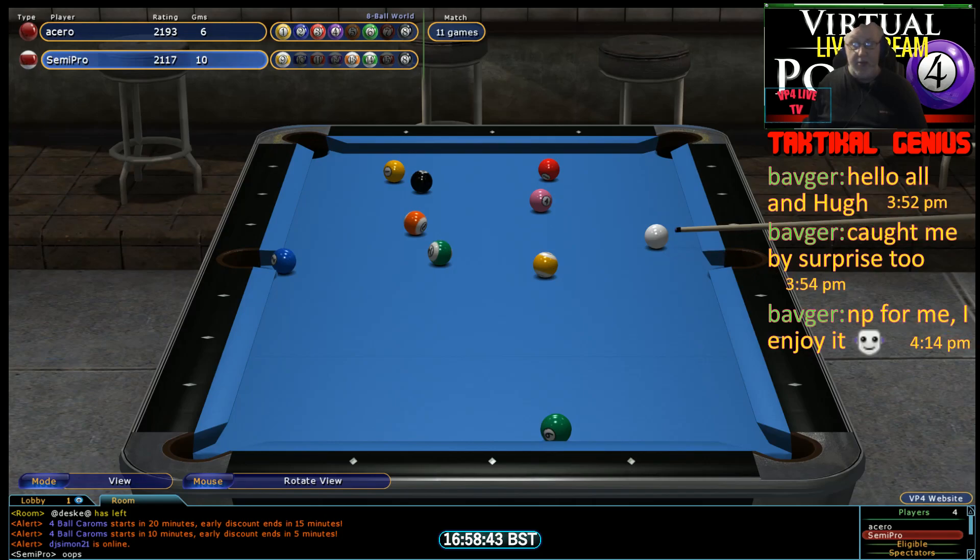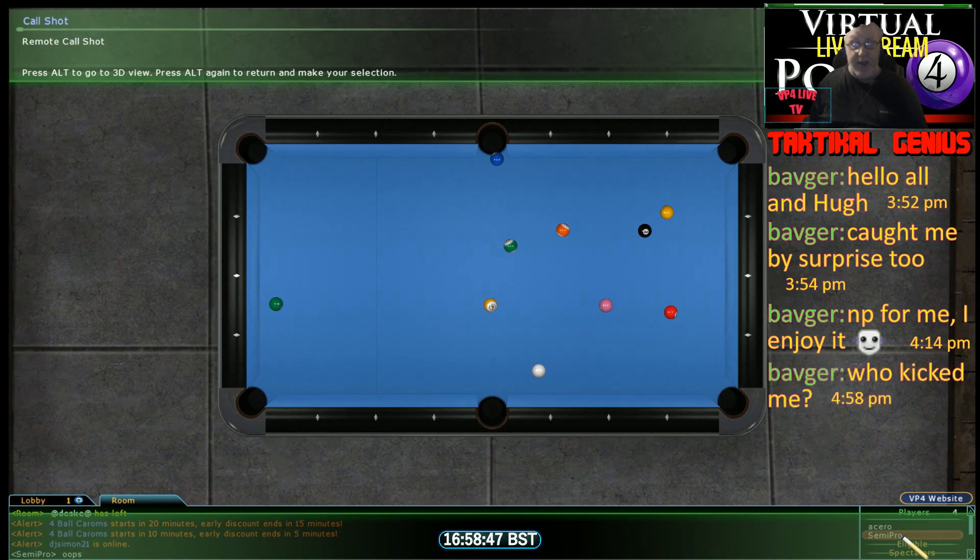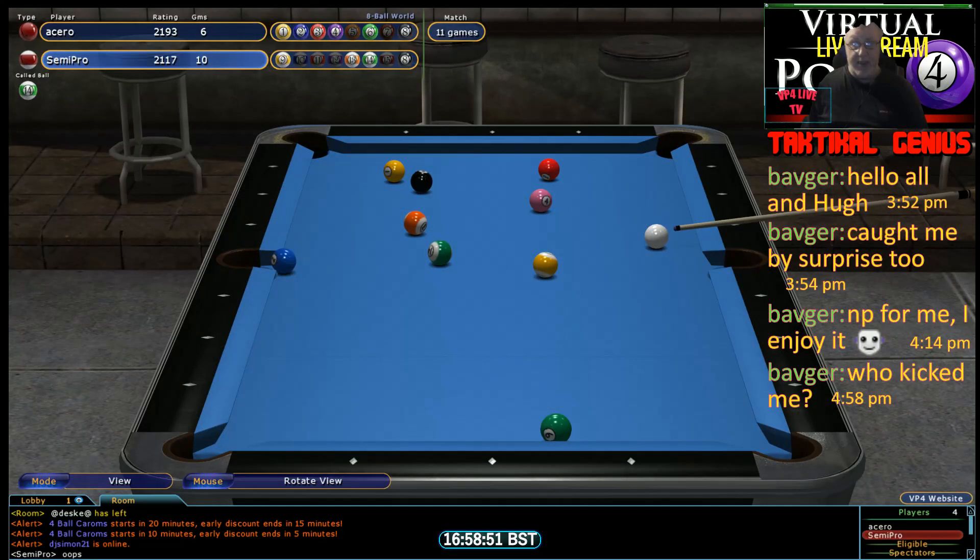When you've got your opponent down, make sure you keep them down — don't give them any glimmer of a chance of getting back into this game. Straight away there, Acero has potted and conceded the table. Either way, Semi Pro is still in the stripes and needs to get good on the 8 ball. And he hasn't. He can play the cut on the 8 and call it into that pocket. But I would think that's very unlikely. He's calling the bank — and this is an ugly looking bank, you've got to pick the point on that side rail to make the bank. And he's just missed it.